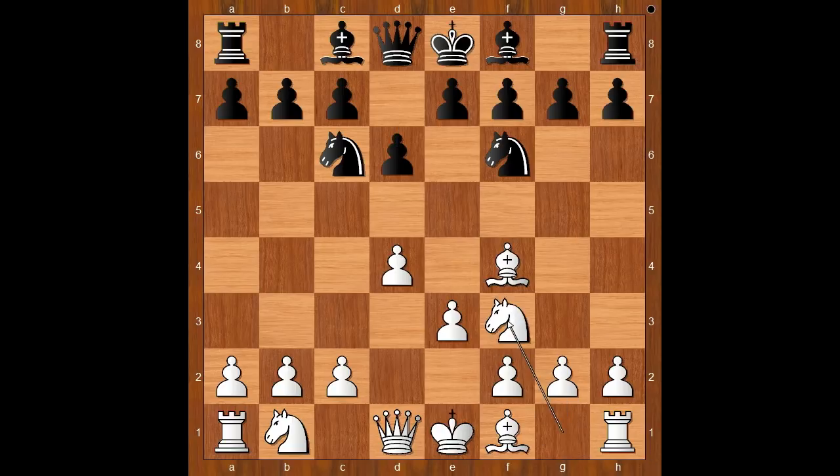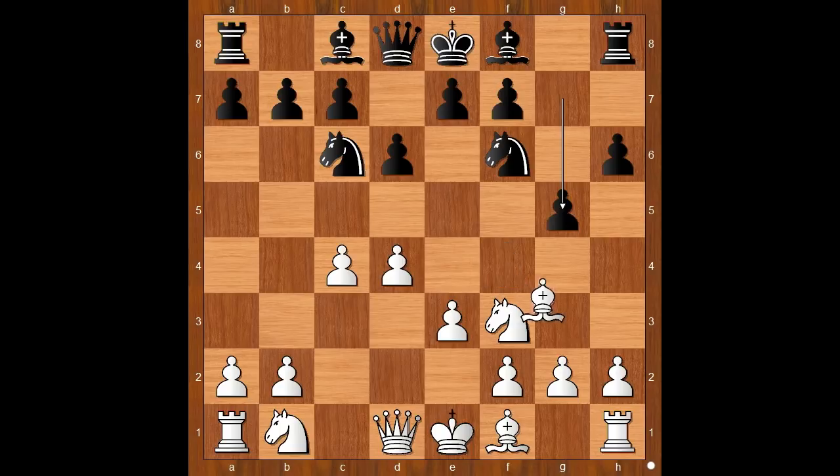Maybe knight to f3, and now h6 — maybe intending g5, maybe knight to h5. Should I play h3? c3 is the London system, but it doesn't look very exciting. I played c4, and now g5, bishop to g3, g4.